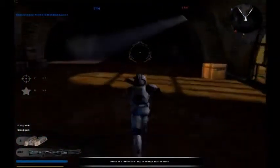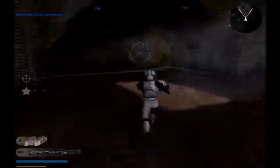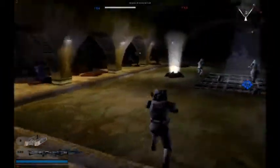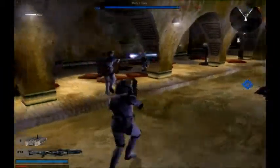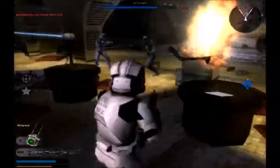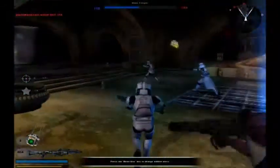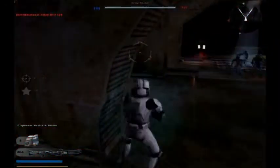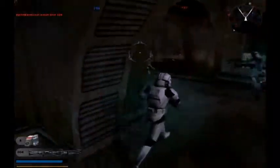If attackers manage to arm the charges on both chambers and hold the line until the timer expires, they can celebrate victory as the enemy ship plunges toward the ground. But here's the twist: if defenders manage to eliminate enough attackers and deplete their reinforcement tickets, the battle goes back to the ground phase. So it's basically tug of war - back on the ground, you start over and fight over the command posts again.